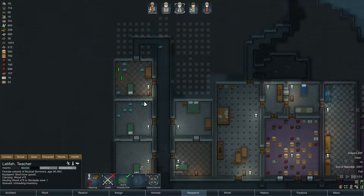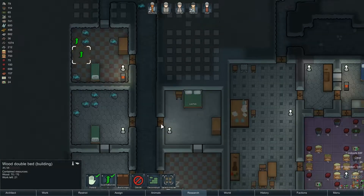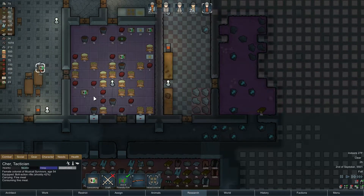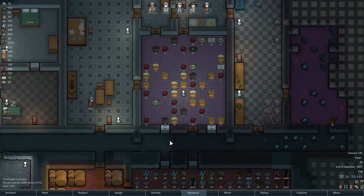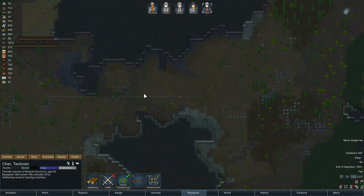How is this stuff coming? Courtney went to bed, so she might or might not have succeeded at that. Cher's gonna eat a fine meal and relax — that's fine. I want to build some tables and some proper chairs in here too. Where are you going? Gathering wood — okay, we need the wood brought in.